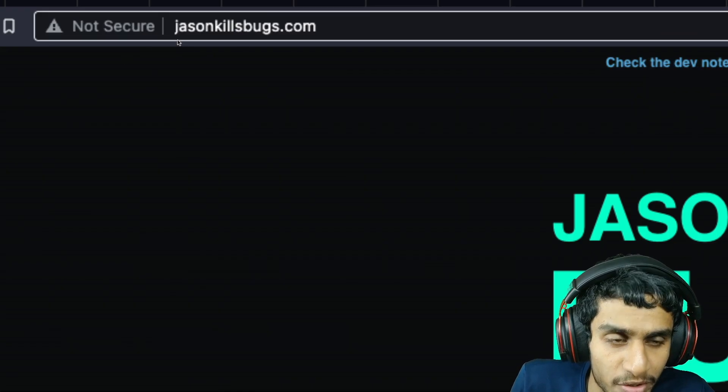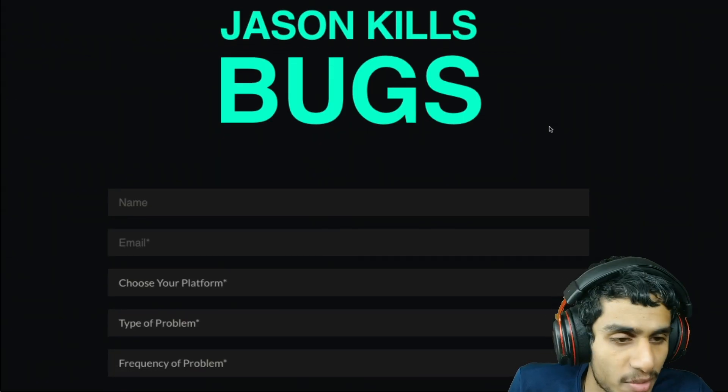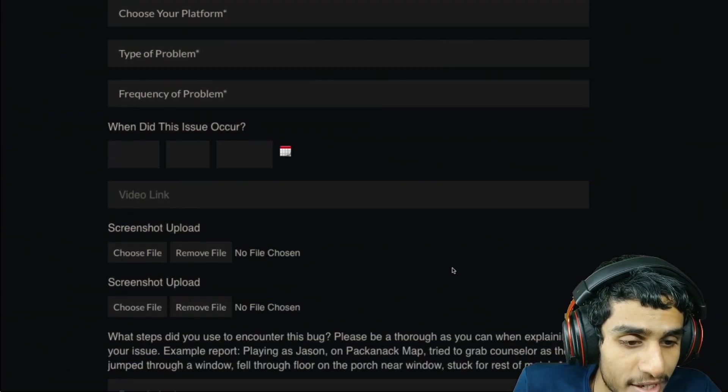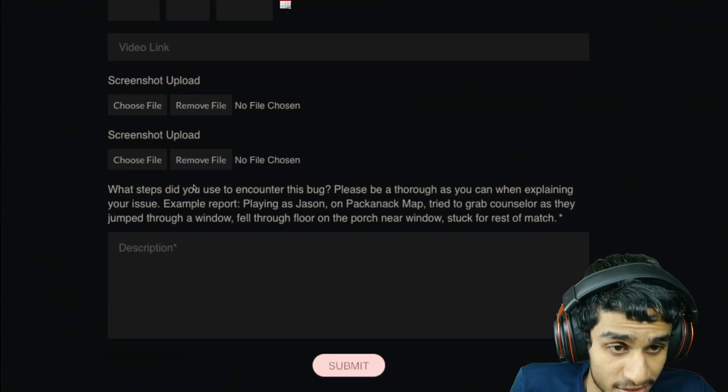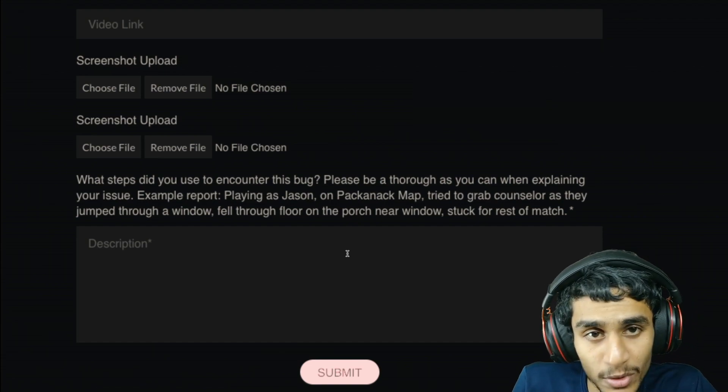To report the bug, you can head over to jasonkillsbugs.com. Right over here you can put in your details and report the bug you're getting on Friday the 13th. You need to attach a screenshot, put in the details, and the game developers should be able to help you within a short duration of time.